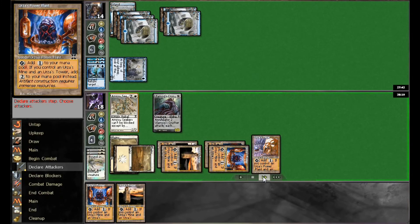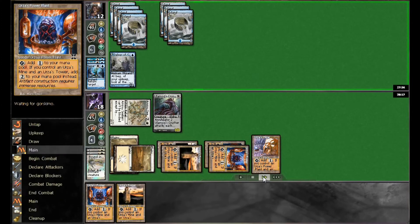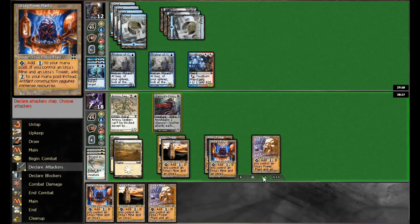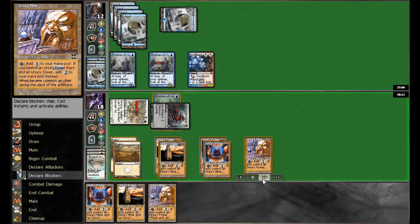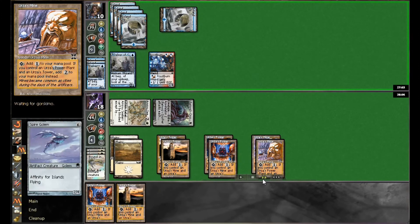He decides to Repeal it to stop that from happening — and I'm okay with that. Keeps it off the table for one turn. The Crusher starts going to work. Repealing the Crusher would be very mana intensive. He gets down a second Delver, mostly just playing permanents to sacrifice to the Crusher — neither Delver can actually block the Seeker. Getting a little land flooded, so I double up on Tron pieces just in case one gets destroyed.